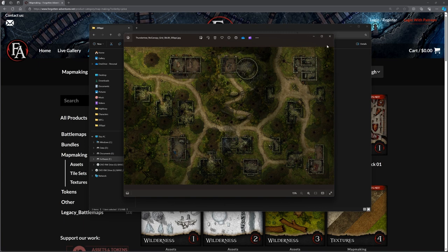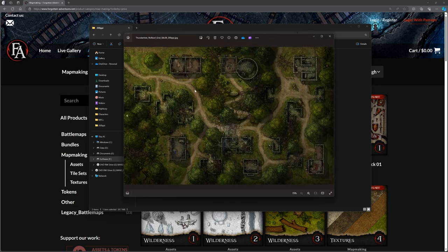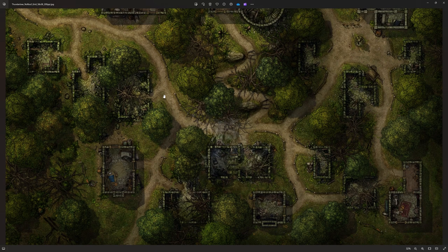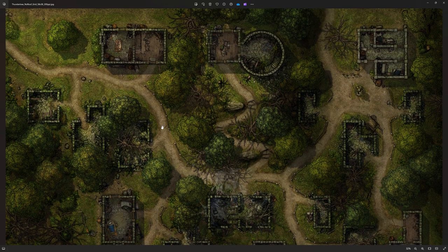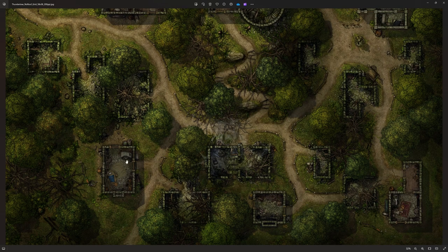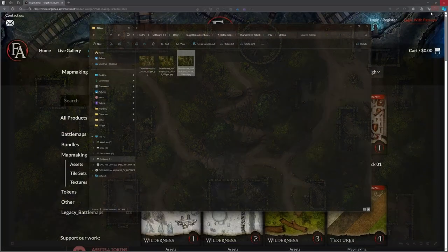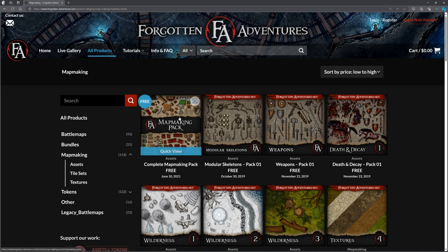This is effectively the one we've been working with, although we've been using the module version, which is nowhere near as detailed or as pretty as this. We can see Reidoth the Druid's little house down here where he's camping. A lot of this came from the map making pack. There's also modular skeletons, a weapons pack — all sorts of weapons you can place down — and a death and decay pack. You know, for the goblin encounter where horses have been butchered, there's a nice butchered horse asset I could use.